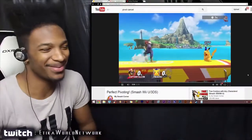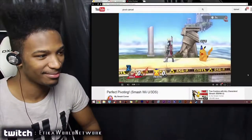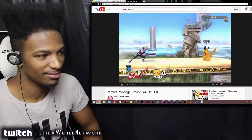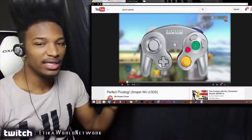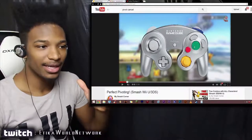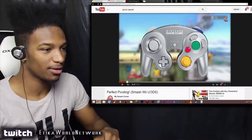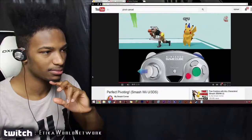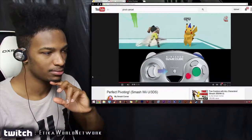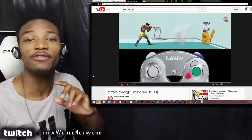This technique is new to Smash 4. I'm going to tell you everything about perfect pivoting — how to do it and how it can be used in battle. The inputs are pretty straightforward: all you have to do is dash in one direction, then instantly flick the control stick in the opposite direction. And when I say flick, I mean flick.